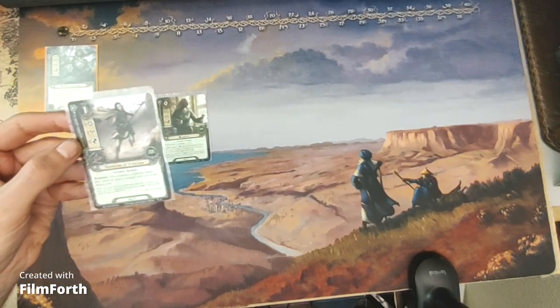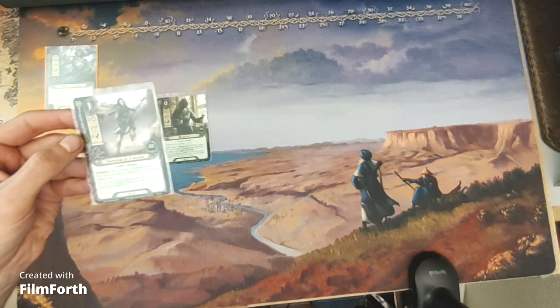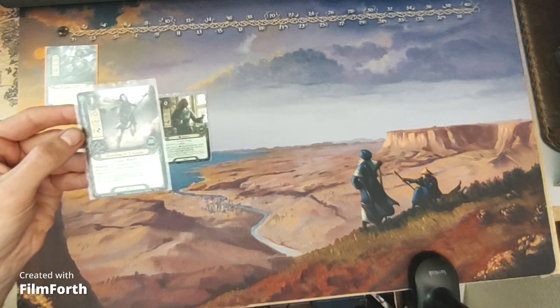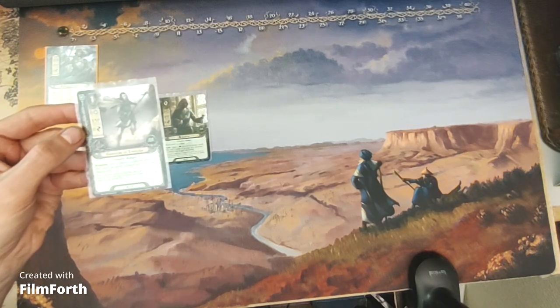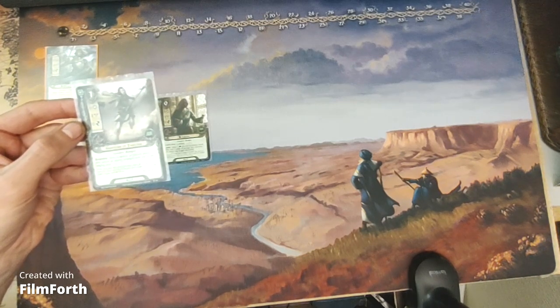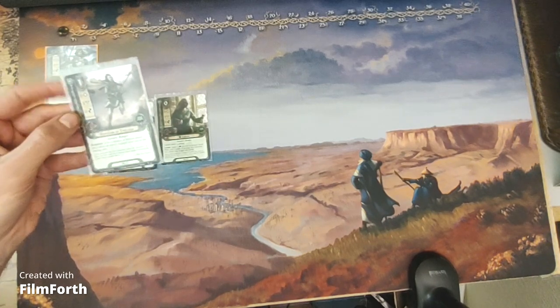The Guardian of Cillian is a one-cost lore ally with zero willpower, one attack, zero defense, and one hit point. Gondor Ranger. Response: after Guardian of Cillian enters play, return the enemy engaged with you to the staging area.